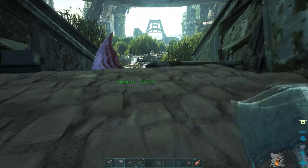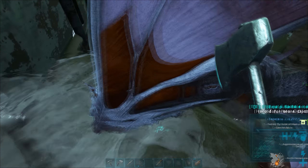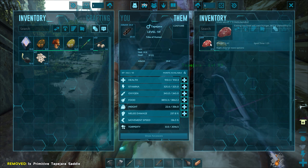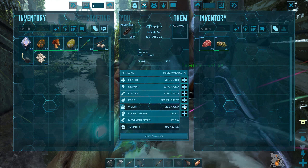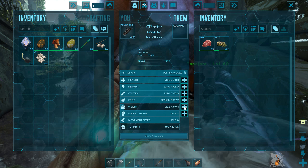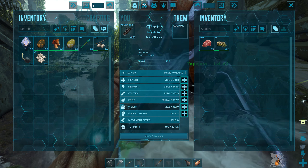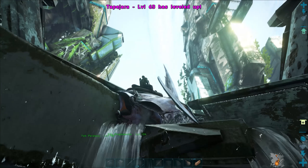I have finally got the Tapejara saddle made. I had got enough metal and gained enough levels to craft this saddle. So now he's got some meat on him. We need to get him some weight, because these guys are good at carrying weight. Stamina's always good on any flyer, and a little bit of health won't hurt either.